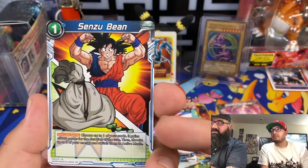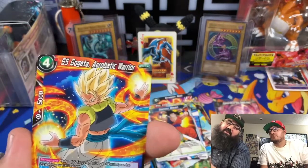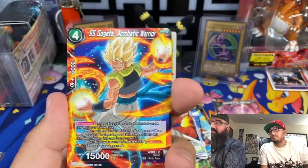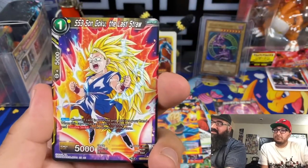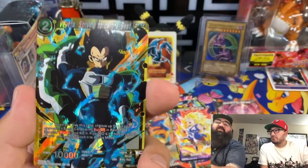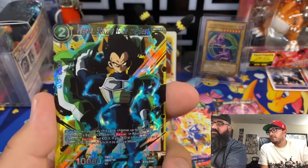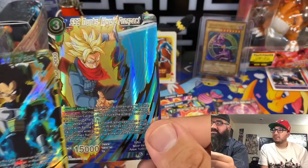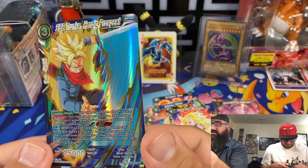Oh look at that one — classic Dragon Ball Z, love it. Vegeta! Nice, but he's a 2. That's super sweet, beautiful. And the last card is — Trunks! Trunks is always a hit. That's sweet too, my goodness these cards are super sweet. Hopefully you guys enjoyed this video — comment if we missed anything, because we don't know too much about Dragon Ball Z the game, but we do love to collect and have that Wax Pack Magic. We love cards all day baby, any kind of cards.